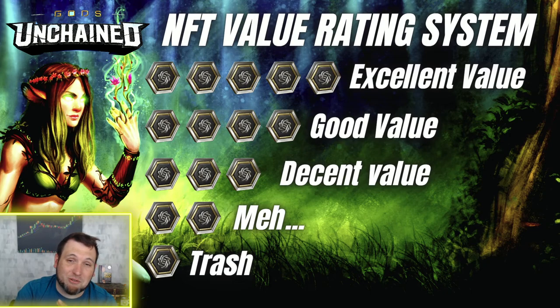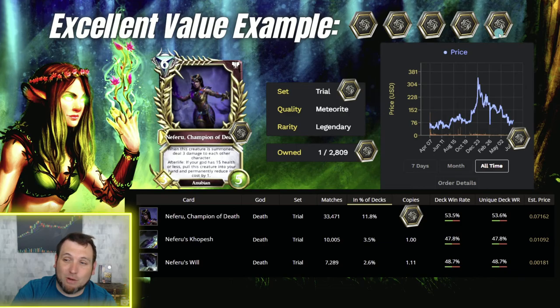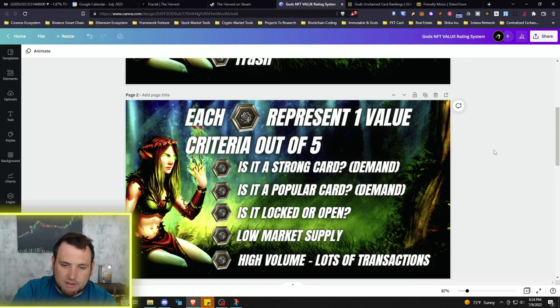New sets coming out might make that card better and push up its rating, but as of now, based on the data from Gudex and Token Trove, a two-and-a-half gods token rating is pretty fair for Friendly Mimic. Let me know in the comments if you think it should be higher or lower — same with Neferu: am I being too biased giving her a higher rating?